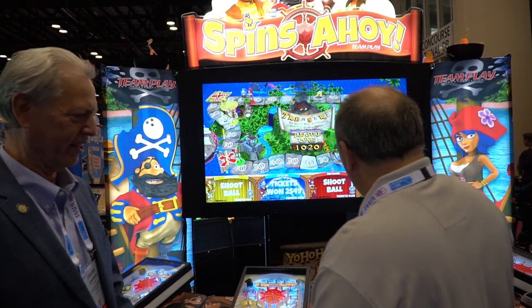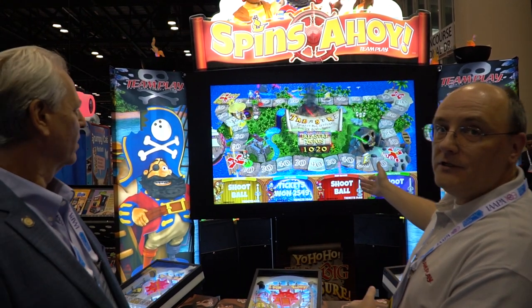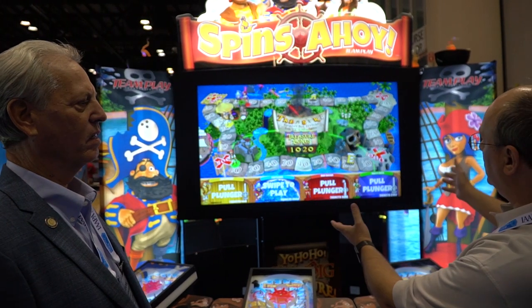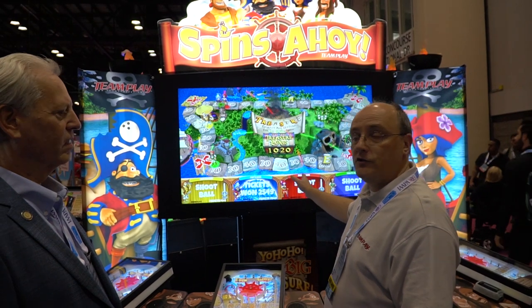We've got four characters: John Lafitte, Captain Ken, Red Raven, and Salty Pete. As you can see, everybody's color-coded. In the final version, the cabinet will be color-coded to your character as well.